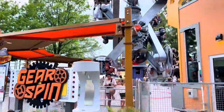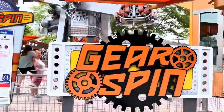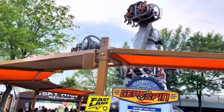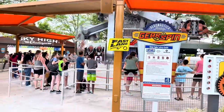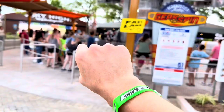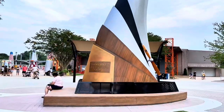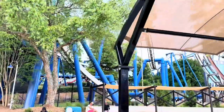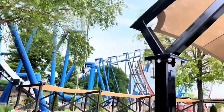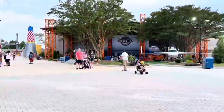Here's Gearspin about to go, and this is the actual sign for Gearspin on the other side. These do have Fast Lane lanes as well, so I'll be able to use my Fast Lane all-season Cedar Fair pass here. If you keep going past Windstar, you'll go past Afterburn, which is here — the Afterburn coaster — which is also airplane themed and is right next to Aeronautica Landing.